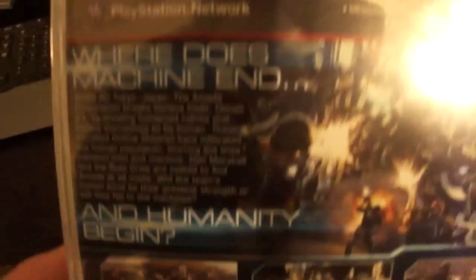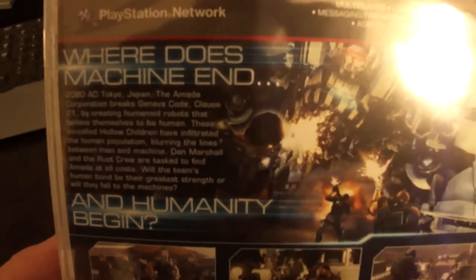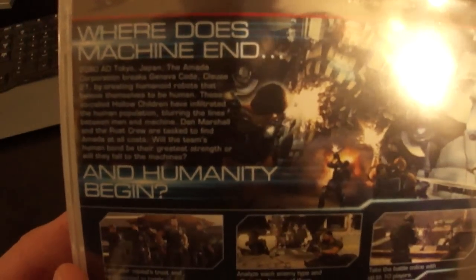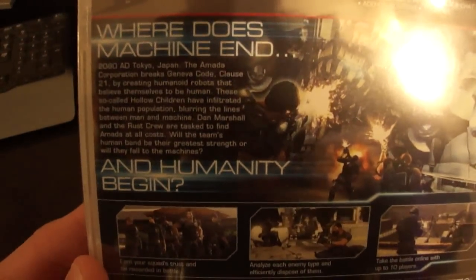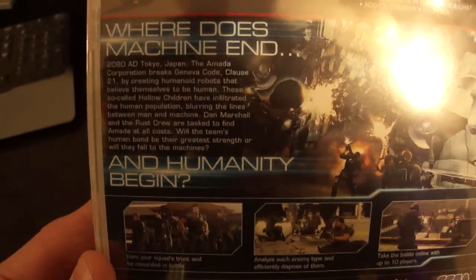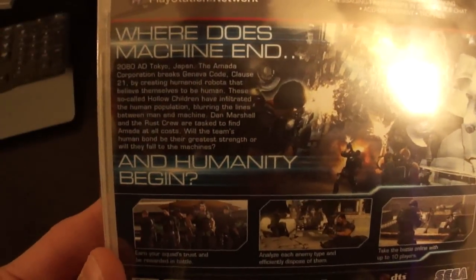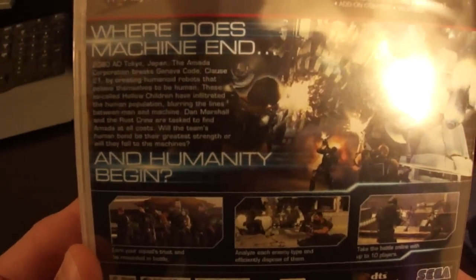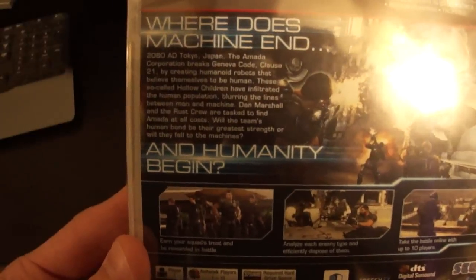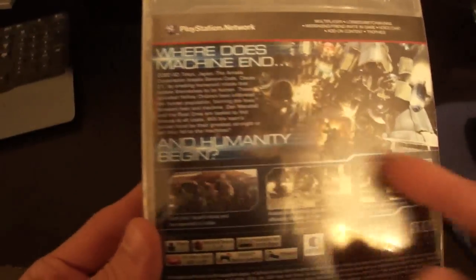I'm trying to get this to focus nice. It says: 'Where does machine end? 2080 AD, Tokyo, Japan. The Amata Corporation breaks Geneva Code Clause 21 by creating humanoid robots that believe themselves to be human. These so-called hollow children have infiltrated the human population, blurring the lines between man and machine. Dan Marshall and the rest of the Rust crew are tasked to find Amata at all costs. Will the team's human bond be their greatest strength or will they fall to the machines?' And then it says: 'Where does machine end and humanity begin?'